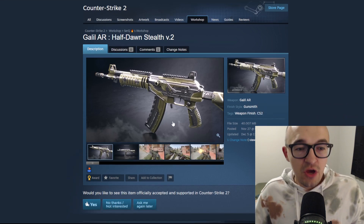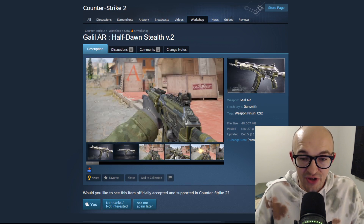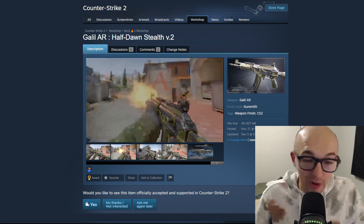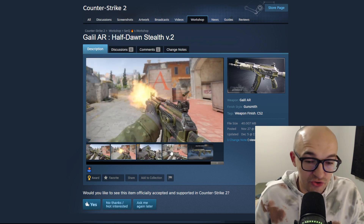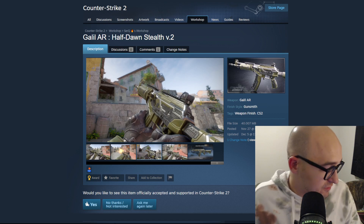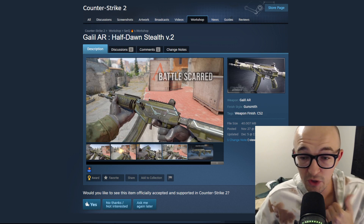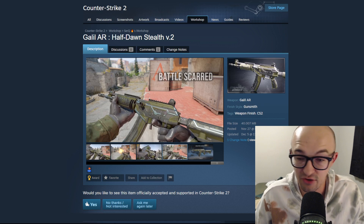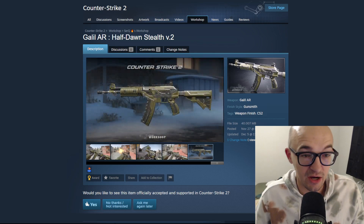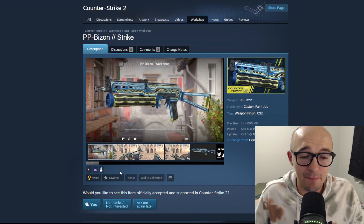First we have the Galil AR 'Half Dawn Stealth.' I think this skin overall looks very cool and is really well designed. In-game the screenshots look a little bit cooler than it actually appears, but as a low rarity Galil I think this would be totally fine. It's not super colorful or bright, but it has some cool textures and takes advantage of some of the new CS2 features. It's not something I'd rush out to buy, but I wouldn't mind seeing it in the game.